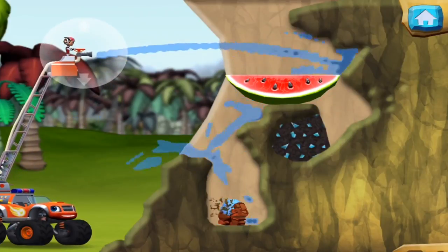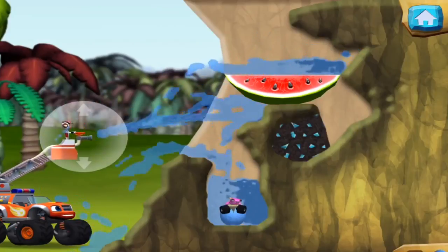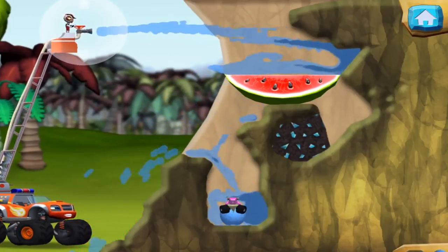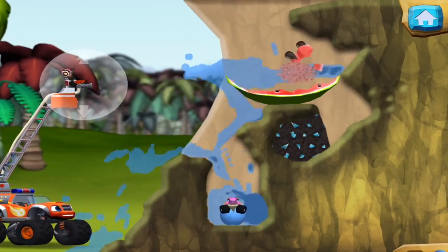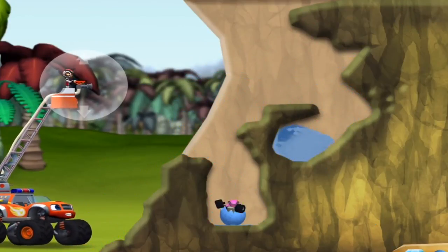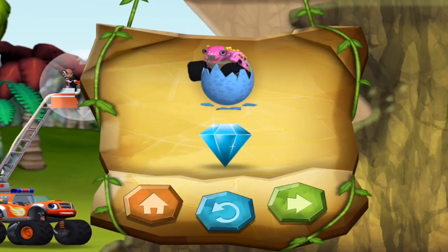Aim the water at the egg to wash off the mud. You can drag the fire hose from the air and down to help you. Way to go! We rescued our first dino egg. There's a prehistoric gem hidden in this location — let's try to find it. You found the prehistoric gem! You rescued one baby dino and you found the hidden prehistoric gem.